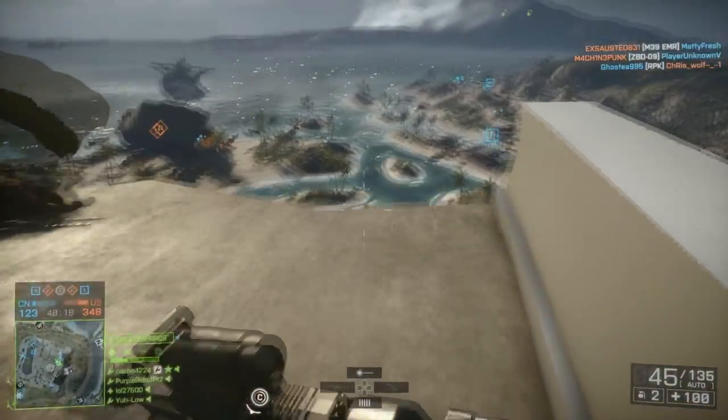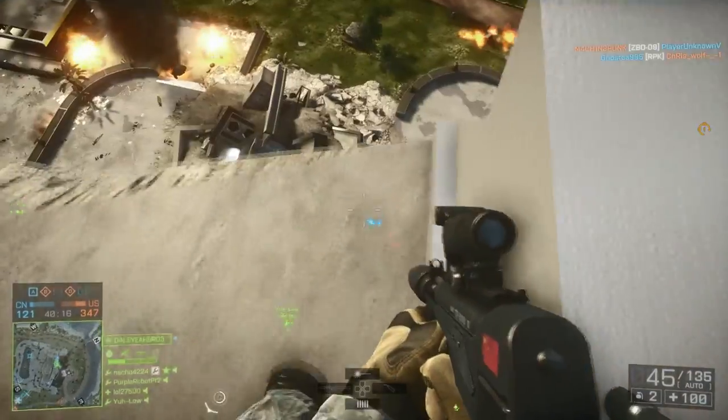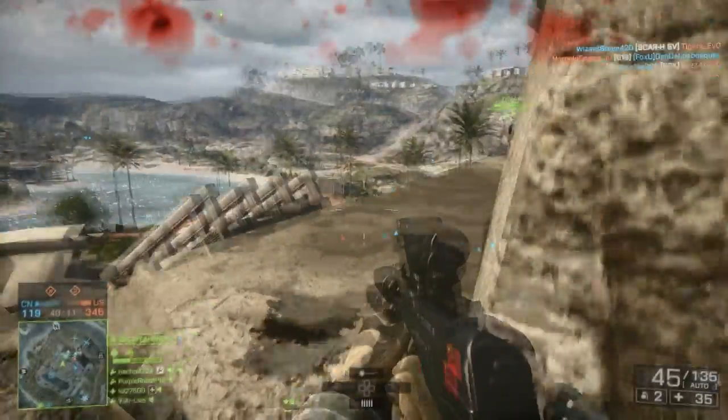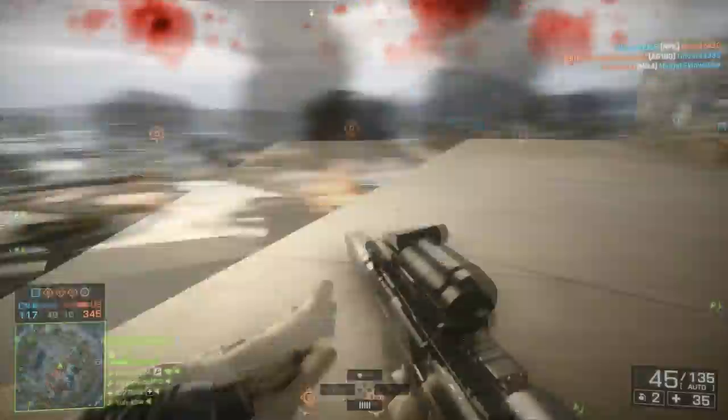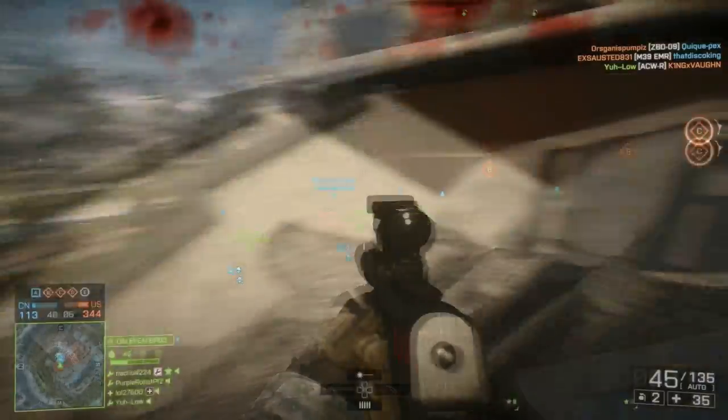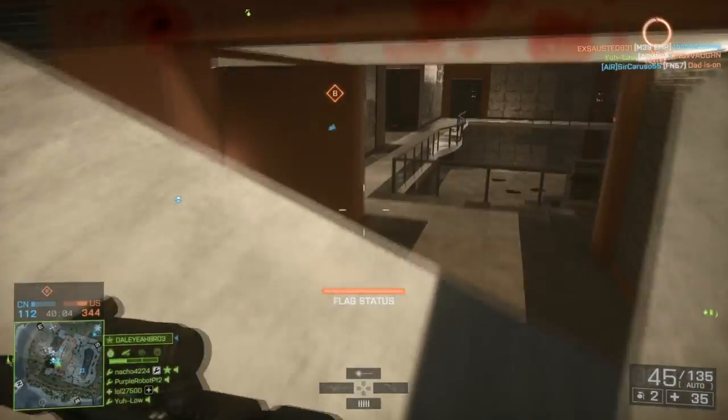Playing conquest, you have to figure out if you're going to defend a flag or attack it. Attacking is probably the most fun — a little bit of run and gun. But you have to know the angles that people are going to be in and what camping spots there are, because that's a factor.